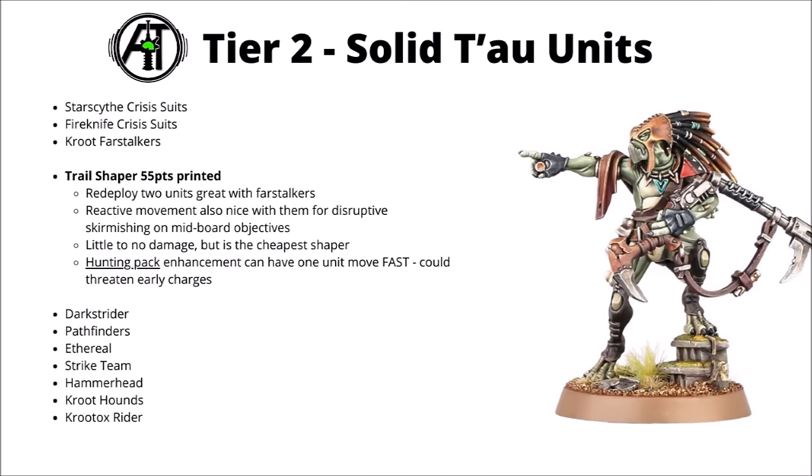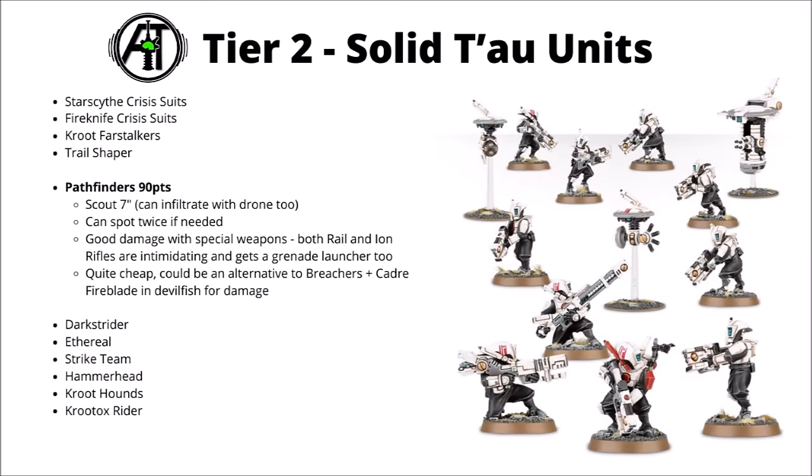They do mark a target for lethal hits and precision. The reason they're kind of interesting is that they're fun with the Trail Shaper's redeploy ability for perfect knowledge control of the mid-board. The Trail Shaper's redeployments happen after first turn, so if you're going first you could push them up and do disruptive first-turn charges; if you're going second, you could hide them as best you can. I've chosen to rank the Kroot Trail Shaper here as well, for 55 points. The redeploy ability is really quite fun, and the reactive movement is also very nice with a unit on the midfield objectives — it could just make them tricky to catch up with. His Hunting Pack enhancement means you can have one unit move extra fast, maybe threatening early charges on the enemy.